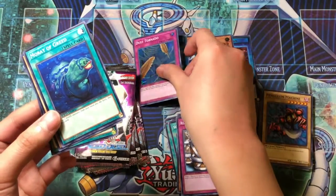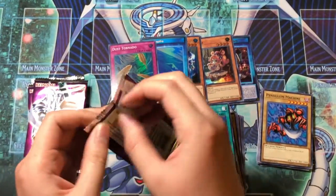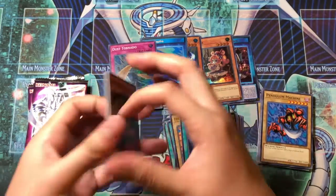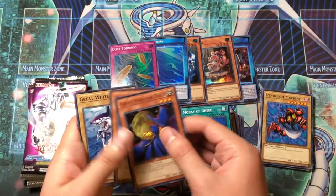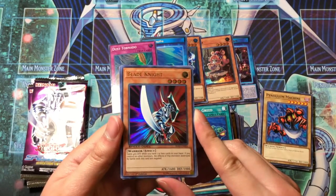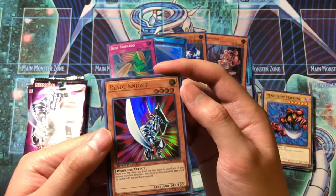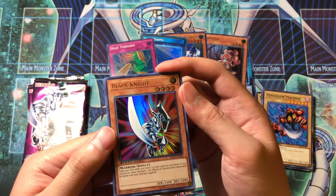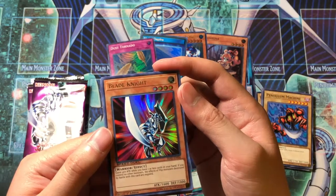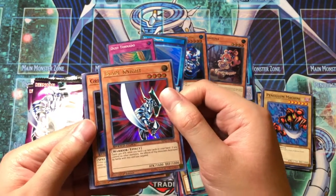I thought that was an ultra rare for a second. Shout out to Queen, shout out to Francisco and Jacob. Oh wow, wow, wow — that's three ultras! Blade Knight, Level 4 Warrior of Light: gains 400 attack while you have one or less cards in your hand, you control no other monsters, and the effects of flip monsters destroyed by battle with this card are negated. So he'll negate the Man-Eater Bug and the Vindictive Magician — pretty good!